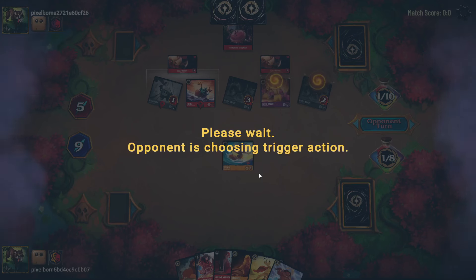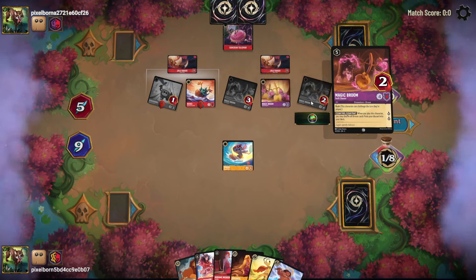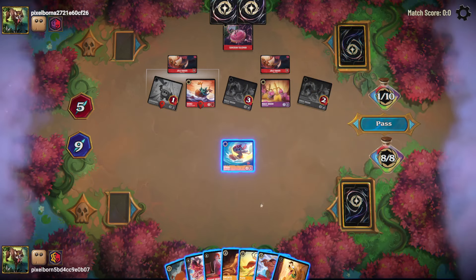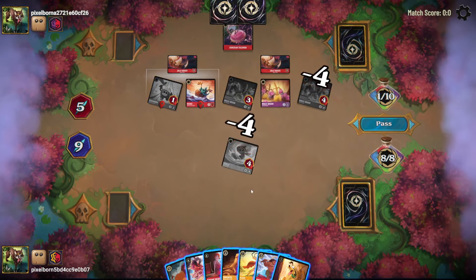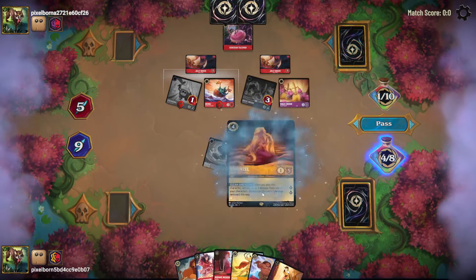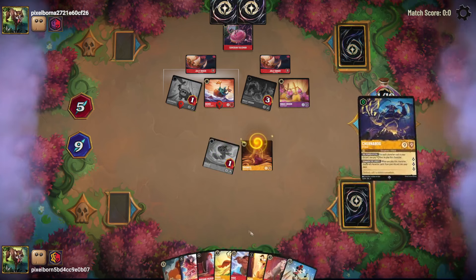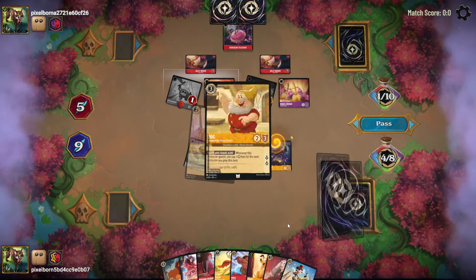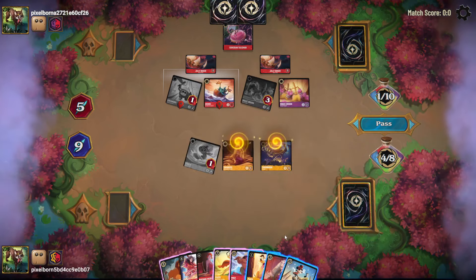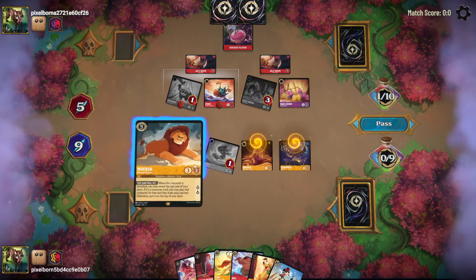They play a Broom and shuffle some cards back in. My Stitch will banish their Broom, then I'll Rapunzel and draw some cards. I'll play this zero-ink Chernabog, ink a Mother Gothel, and play a Mufasa.